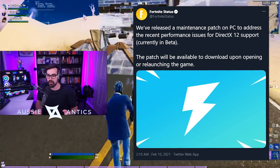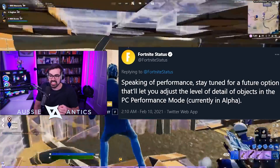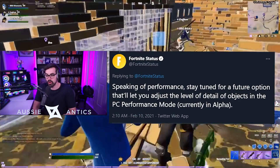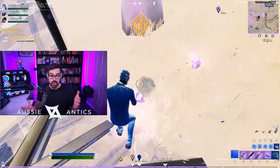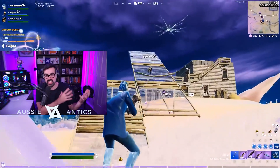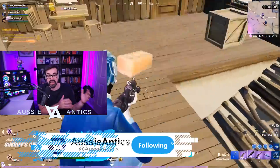The patch will be available to download upon opening or relaunching the game — most of you would have done that by now. But the big part was: 'Speaking of performance, stay tuned for a future option that'll let you adjust the level of detail of objects in PC performance mode, currently in alpha.' So that means adjustable performance mode. It could be a point where you choose the bubble builds — worse than DX 12 and DX 11, a little bit less quality, but way less input delay and the game runs better.